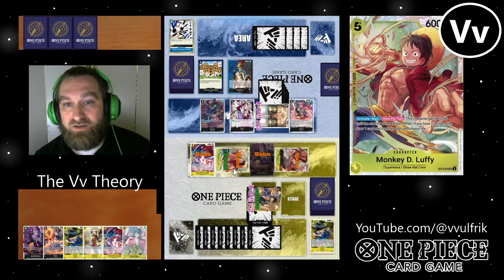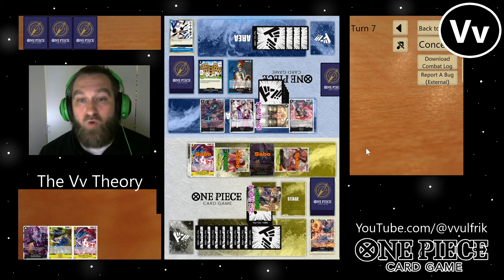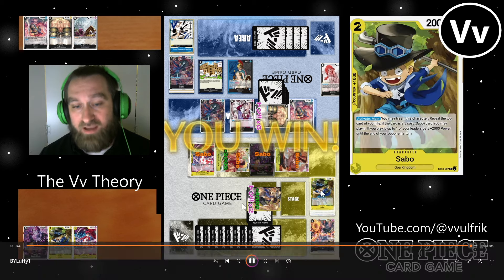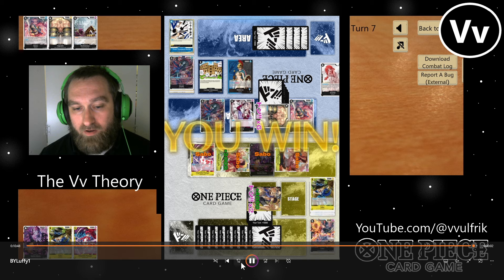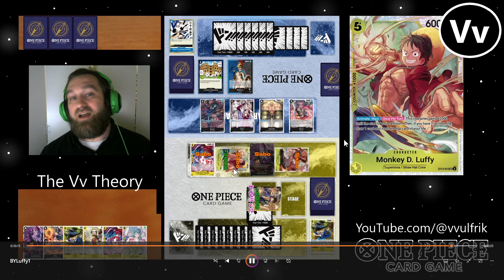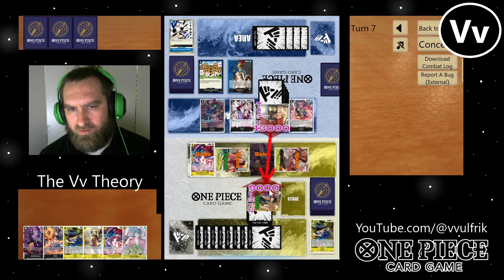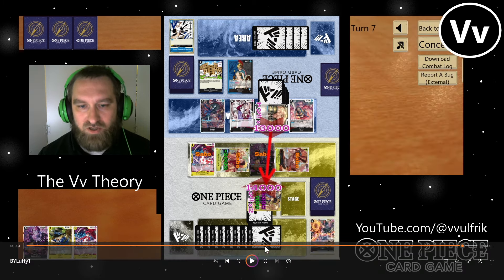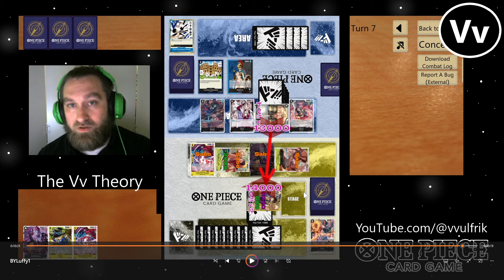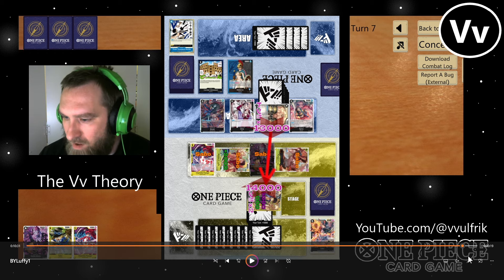So I've got Rebecca in the infinite blender right now. Rebecca has to somehow KO me this turn by swinging all in. He can't even swing at my life right now because my leader is 9,000 power. That's the real strength in this deck — just establishing that and then rinse and repeat over and over again with your Gekko Moria. And you can do it very consistently because your 2K counters are actually drawing cards — your Makano and Flampy down there in the hand are letting you draw and manipulate life constantly.